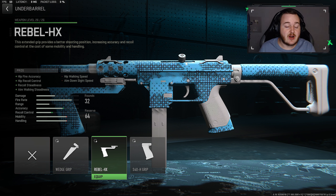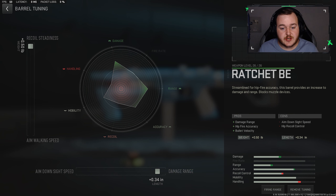For our final attachment before tuning, we're going to the underbarrel and adding the Rebel HX grip. This gives us hipfire accuracy and hip recoil control, as well as recoil steadiness and aim walking steadiness. So when hipfiring it's much easier to control and more accurate, and when aiming down sights the weapon is super steady.